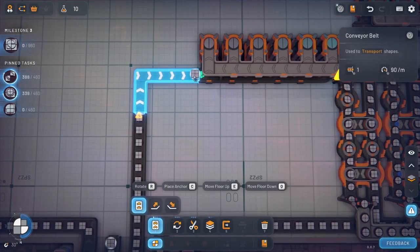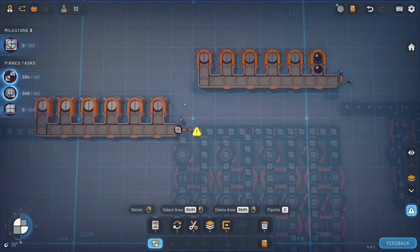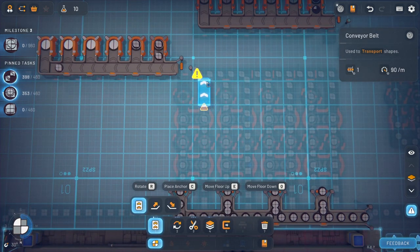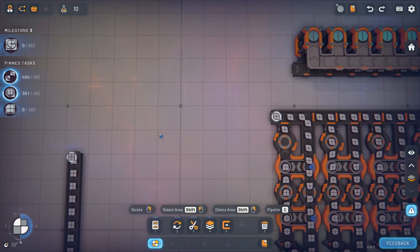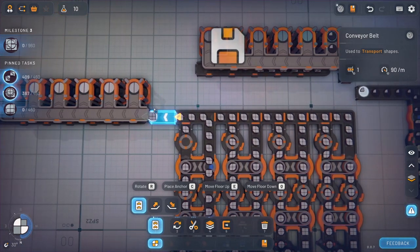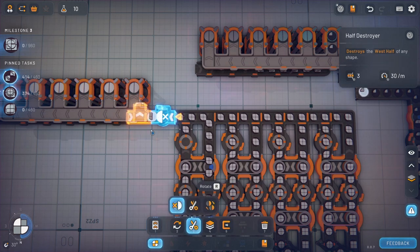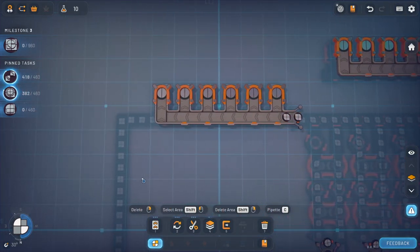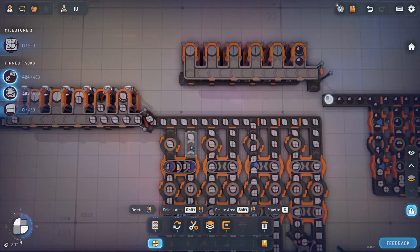I'll just have to reposition that belt afterwards. That's going on the bottom. This should go up like that. Did I screw up? I did. All right, we'll go back down, Control V, we'll give it a space so that way it can do its thing. Probably helps if I do the right one. I was hitting the wrong button there. All right, so now that should be good.